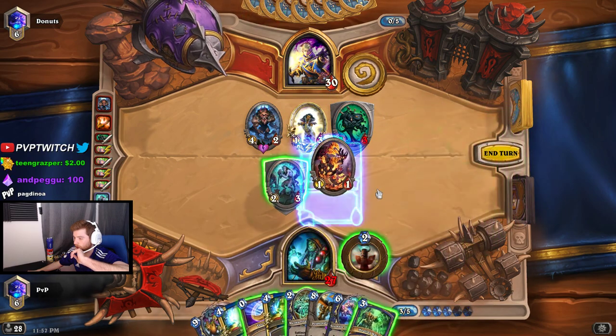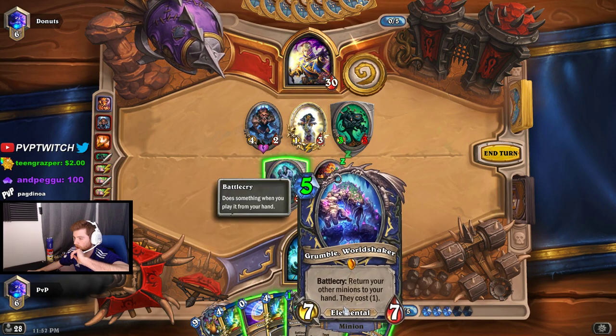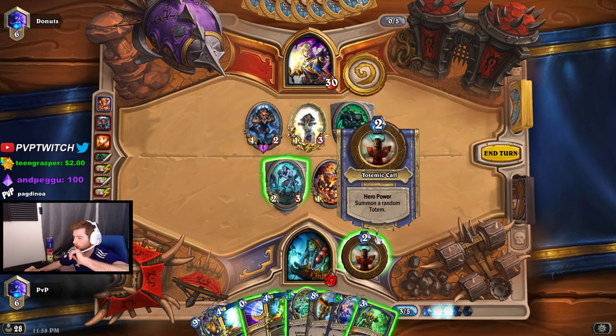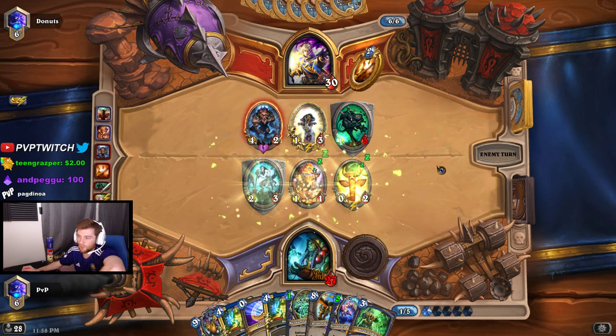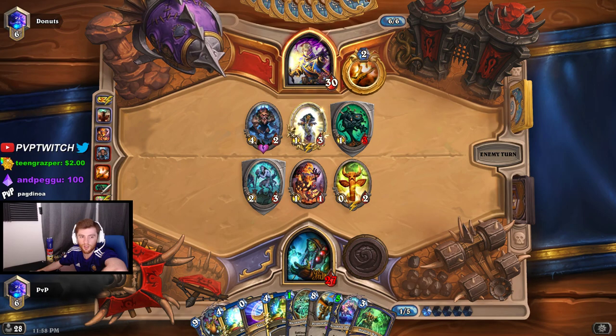This turn we need to play the card that reduces the mana cost of our hand. The follow-up turn we play Murmuring Elemental and Grumble. This is only my second or third game playing this deck so I might make a mistake, but I just want to show you guys the concept and show it in action if we can win.